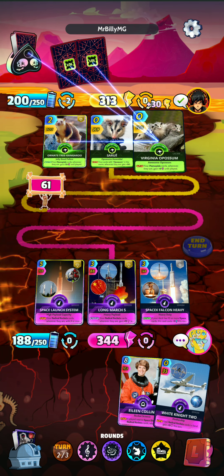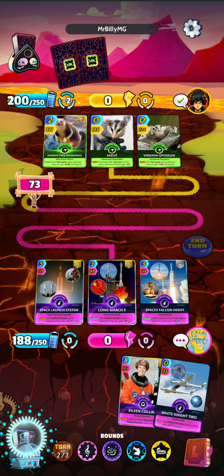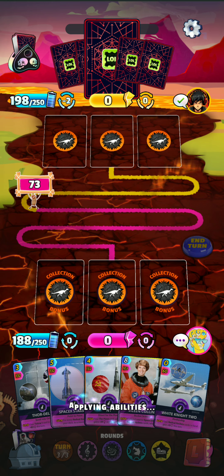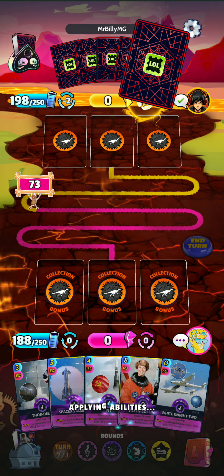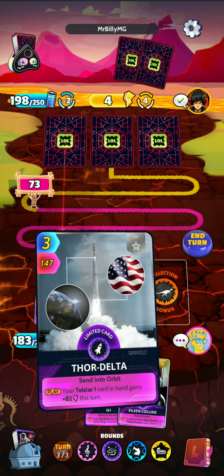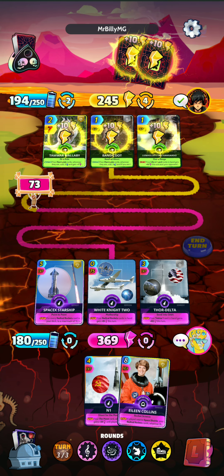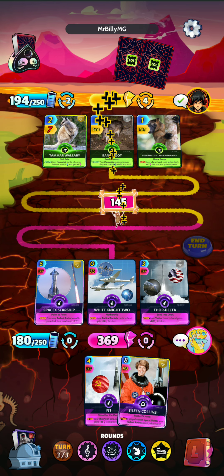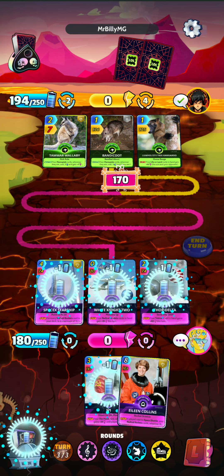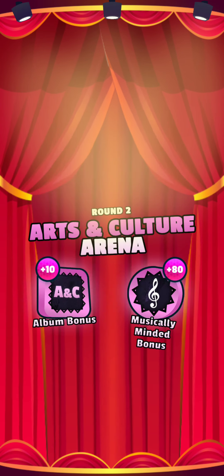Luckily it was enough to win the turn, so we get the full effect of Long March — that is plus 25 to all of our rockets, a very excellent card. We'll rotate around the SpaceX with the White Knight and the cheapest one — we'll go with the Thor Delta for a 369. And there is enough to finish out the first round. Round one in the bag.